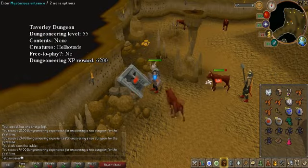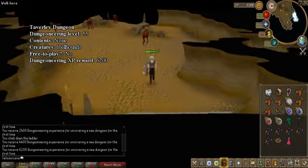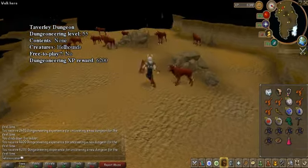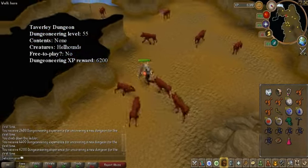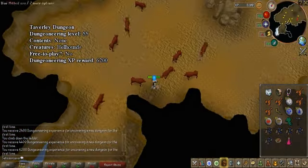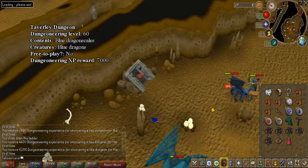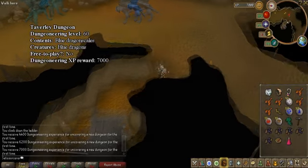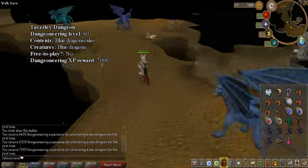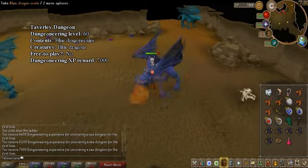Taverly Dungeon. This is one of two dungeons in Taverly's dungeon. This place is filled with hellhounds and multi-combat. I'm not 100% sure if you can use a cannon down here, but I bet you can use a summoning familiar to help you with your slayer tasks. Taverly Dungeon 2. This one is next to the blue dragons. This dungeon room has blue dragons and a lot of blue dragon scales. By the time you pick them all up, they would have respawned, so dragon scales are extremely easy to get now.